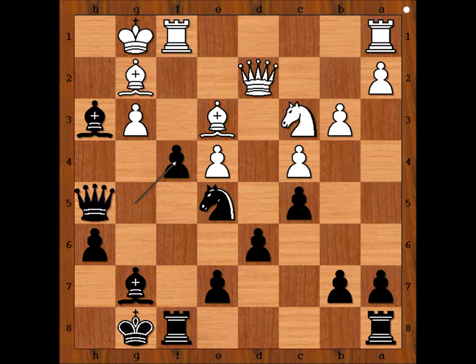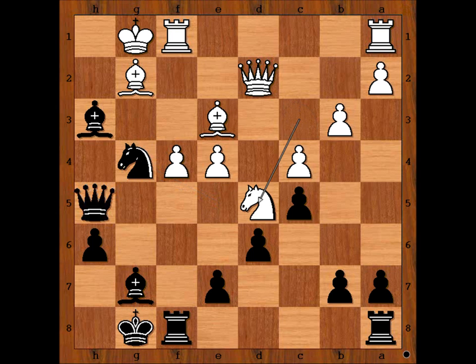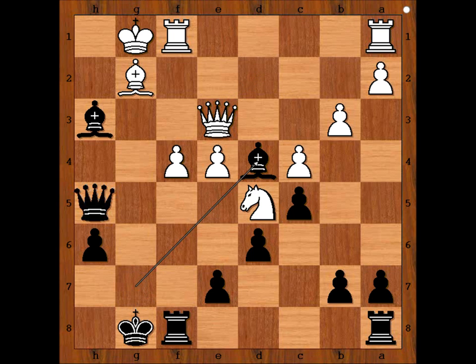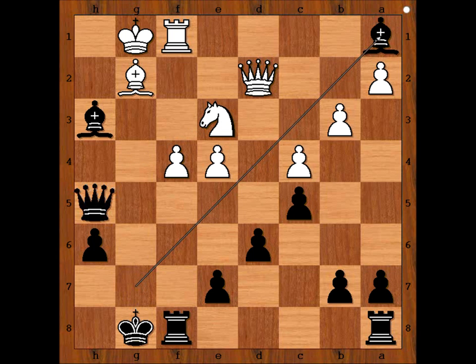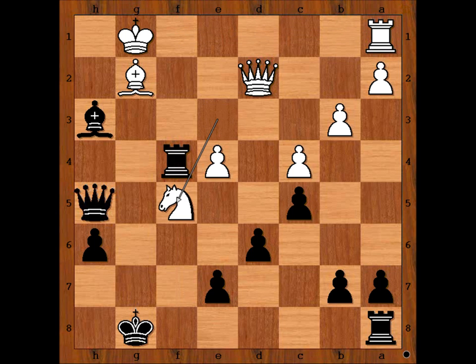Pawn takes knight, pawn takes pawn, knight to g4, knight to d5, knight takes knight. What happens if queen takes on e3? Then bishop to d4, pinning and winning the queen. So we have knight takes knight, bishop takes rook, rook takes bishop, rook takes on f4, knight to f5, queen to g5.